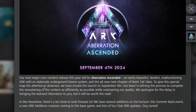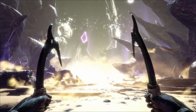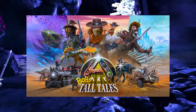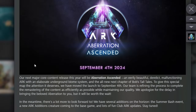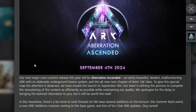This is a bit of old news, but I just want to read through it quickly. Our next major core content release this year will be Apparition Ascended — an eerily beautiful, derelict, malfunctioning ARK with an elaborate underground biome system, and the all-new next chapter of Bob's Toy Tales. That'll be similar to the pack we had on Scorched Earth. I do believe we're also getting some blimps, so we'll possibly be able to fly around. But anyway, that's a paid DLC, so if you guys want to purchase it, that's up to you.